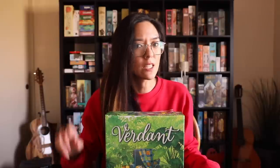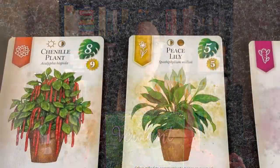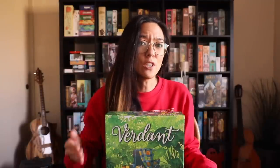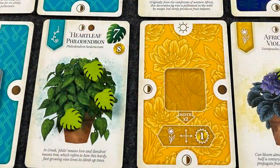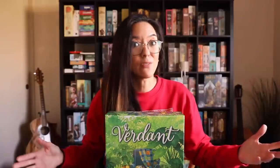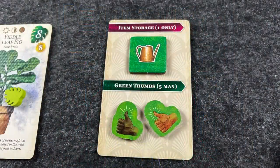Cards must obey placement rules: they cannot go outside the 5x3 grid, room and plant cards must alternate, and you cannot rotate them. At the top right of each plant card is a verdency requirement — you need to meet that amount to score the gold points at the end. When you place a plant card, you check the lighting symbol bordering it with adjacent room cards; if the plant shows a matching favored lighting condition, you get a verdency token on that card.